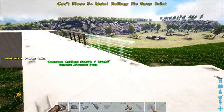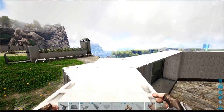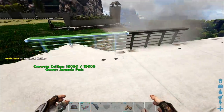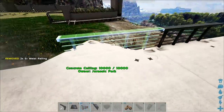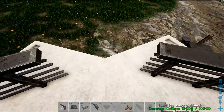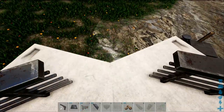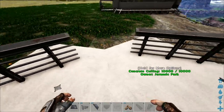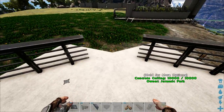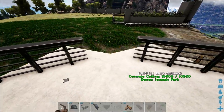This is where it gets a little annoying and complicated. Because of the way the building is, we have a little gap and there's no way to fill it with a snap point. I'm probably going to have to add fence foundations along here and put a little railing on them, but getting that all lined up is going to be a big pain. I don't think we'll be able to snap a pillar on anywhere here either.